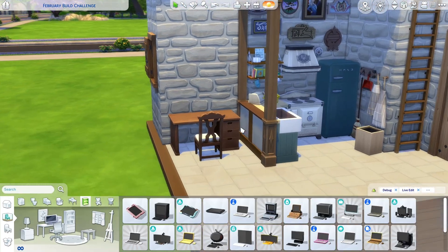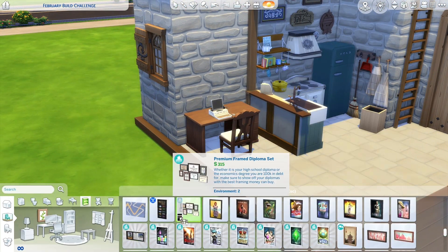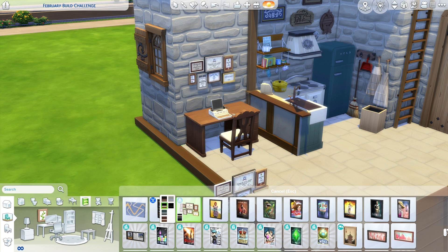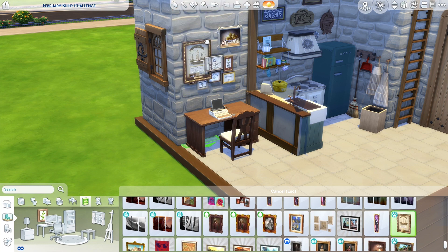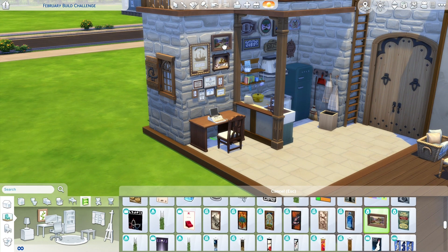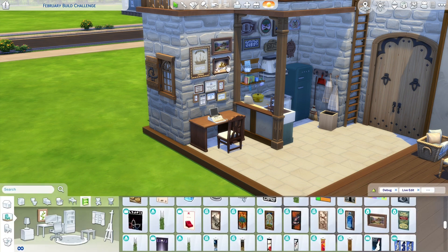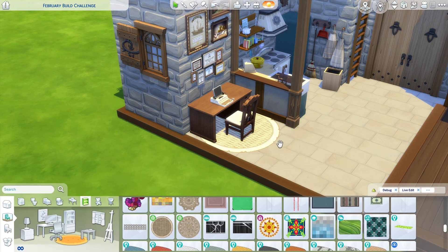Over here I have a study sort of area with that typewriter from Cottage Living, a bunch of things on the walls, posters, and that gallery wall design. I do that over the kitchen, over the study, and over the lounge as well — over the television on the right hand side in a second. I really, really like how it turned out.